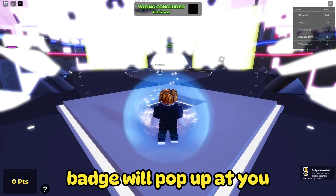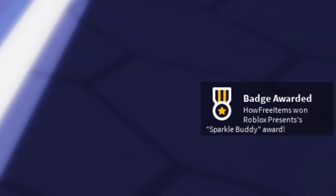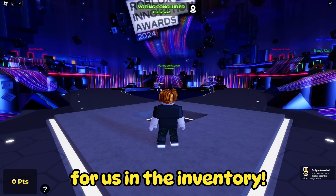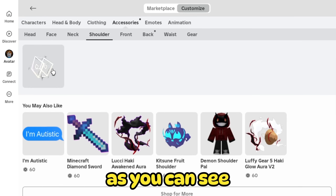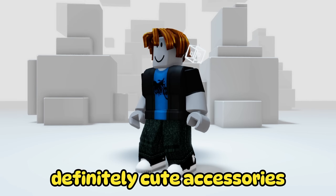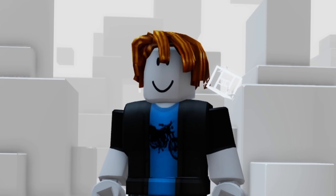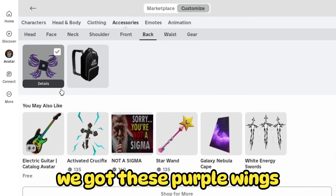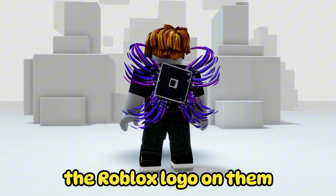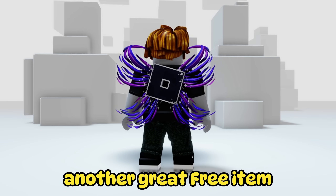As soon as you join, a badge will pop up. That means our free item is already waiting for us in the inventory. As you can see, we got this white cube on the shoulder — definitely cute accessories for every outfit. As the second free item, we got these purple wings. The wings even have the Roblox logo on them. Another great free item.